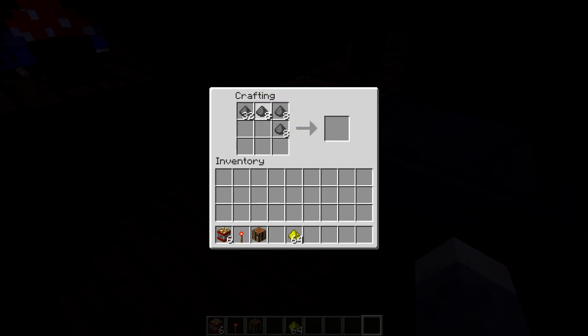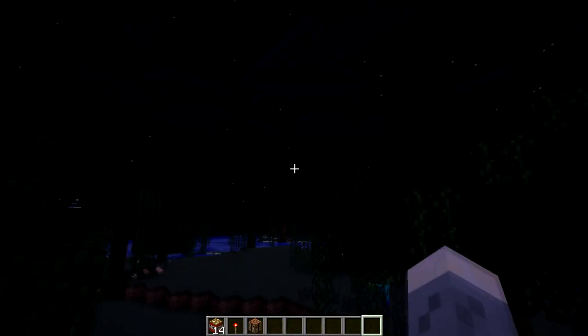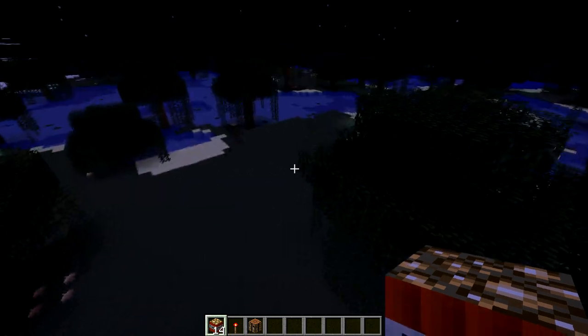One cool thing about this mod is that you can actually craft yourself glowstone with gunpowder — you can see we get one glowstone just like that. Now what we're going to do is take this glowstone and put it around like this, then place the gunpowder around the edges, and we're going to make Light TNT.